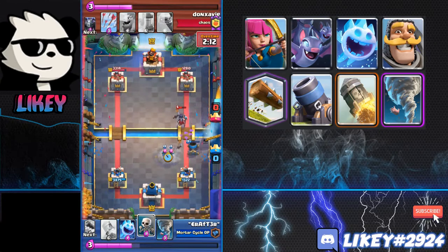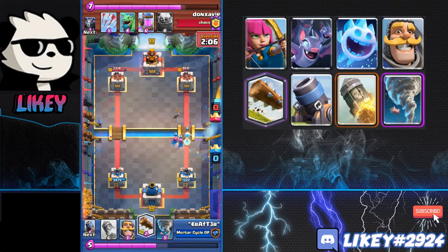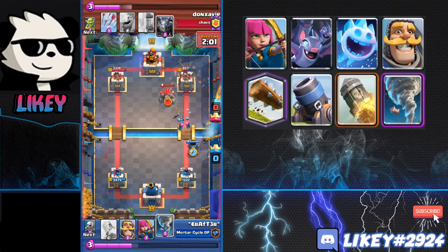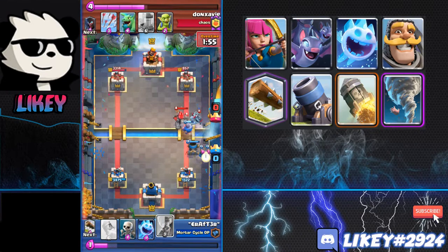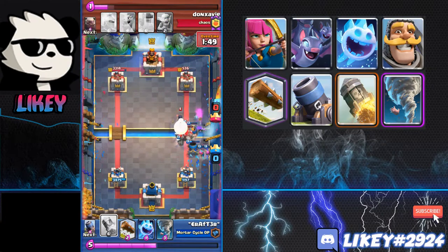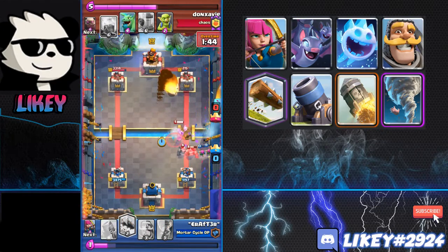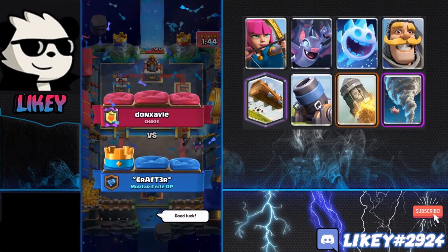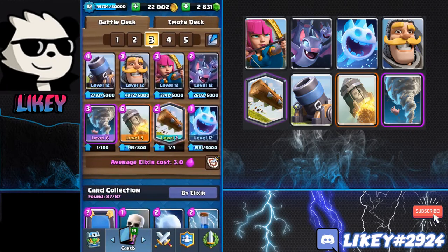Crafter actually had a really good Tornado-Rocket combination, which can really take out anything — especially when you're in a tough spot like they Lightning'd your Mortar. Crafter plays another Mortar knowing his opponent doesn't have enough Elixir for a Golem. The opponent outright Lightnings it, but the Mortar is going to get a hit. Crafter is really playing this very well. He's able to defend the Mortar really well, just cycling Logs and Rockets and trying to get as much damage as possible to get it into Rocket range. He defends the Mortar with Archers, the Mortar gets that one critical hit needed, and then it's just a Rocket and the game's over. That was again a really good match. Hopefully you guys enjoyed the pro gameplay — Crafter playing Mortar really high.